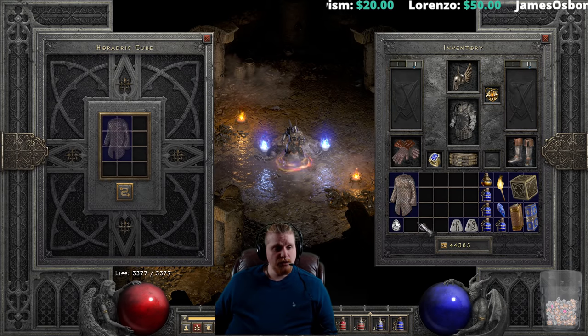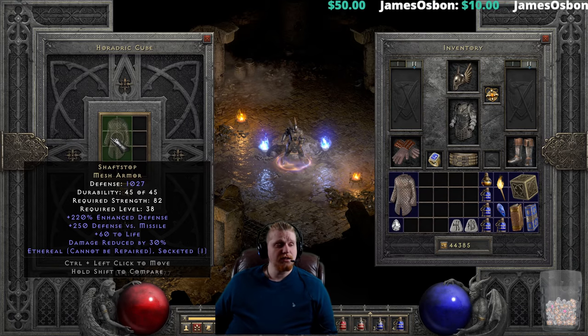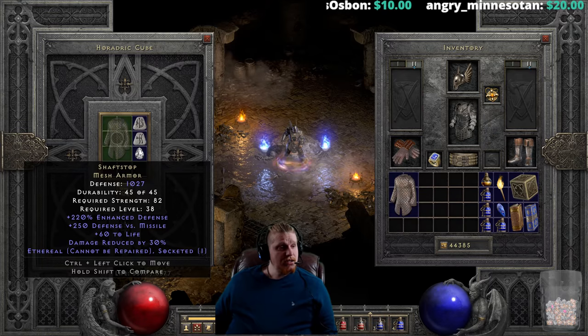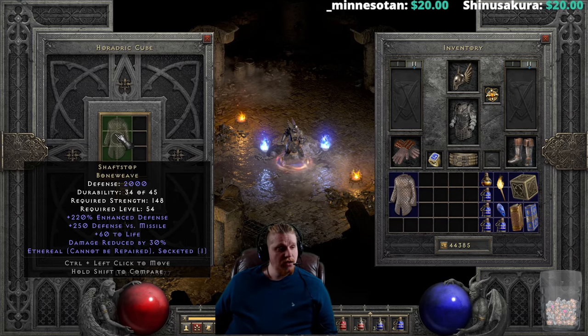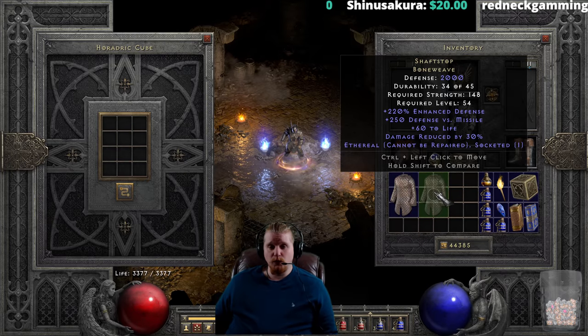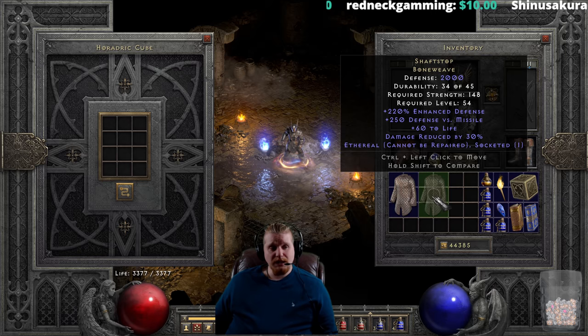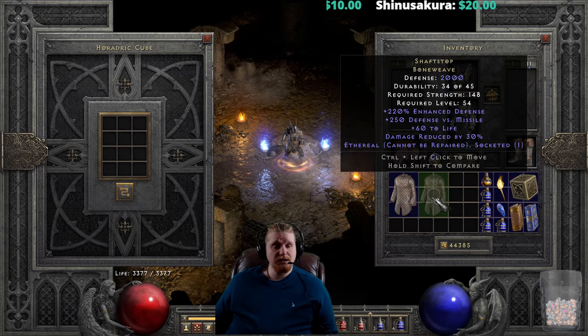We also have the Shaft Stop Mesh Armor in the ethereal form, at 1027 defense, 82 strength, and level 38. Using Lem, Ko, and a Perfect Diamond, this upgrades to 2000 defense, with only a strength requirement of 148 and a level requirement of 54. The ethereal version is a very sexy plate for a mercenary — offering a massive 2000 defense, a nice 250 defense versus missile, a bonus to life, and 30 percent physical damage reduction.